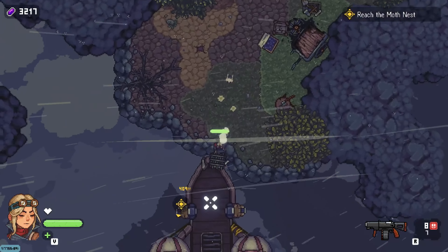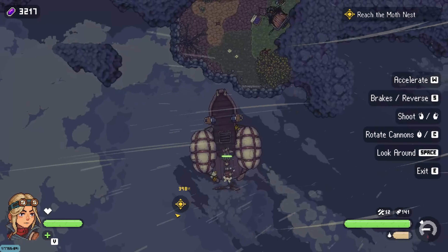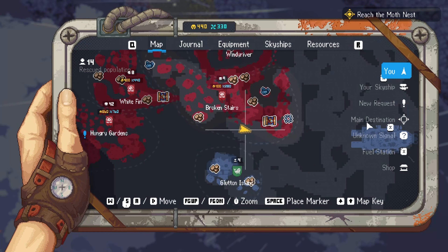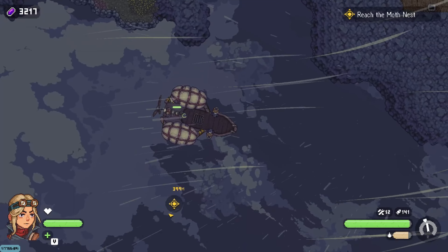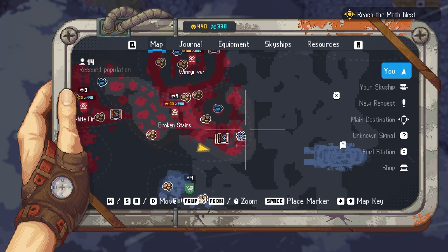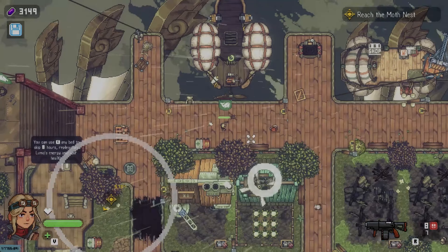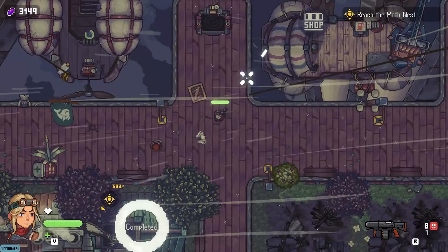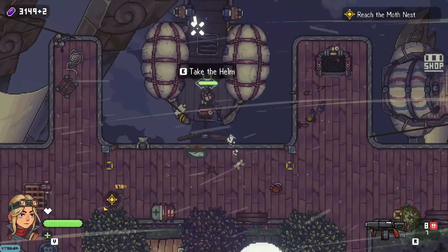All right, we have iron and coal. Let me just go back to my ship. Oh wait, I think I can fast travel. 68 coins or whatever - that was a bit of a waste but it's fine, we have a lot.